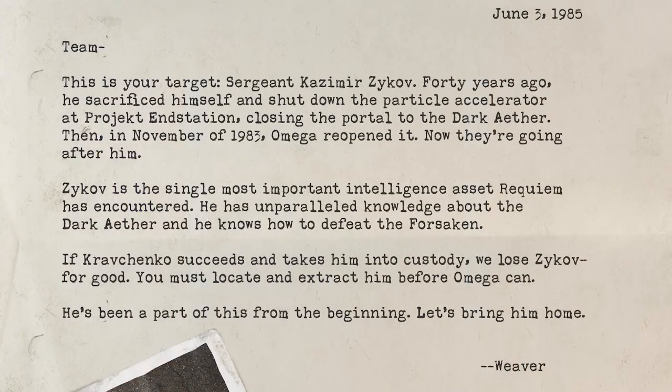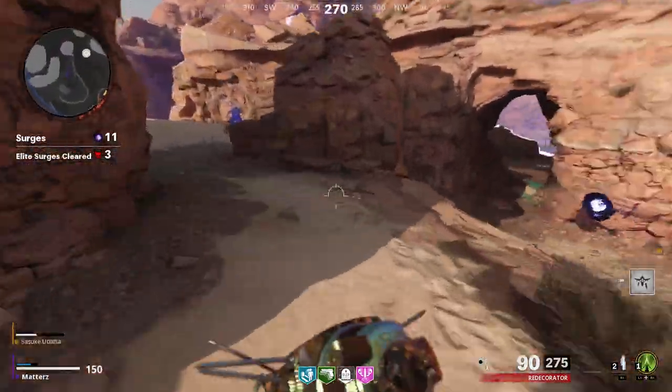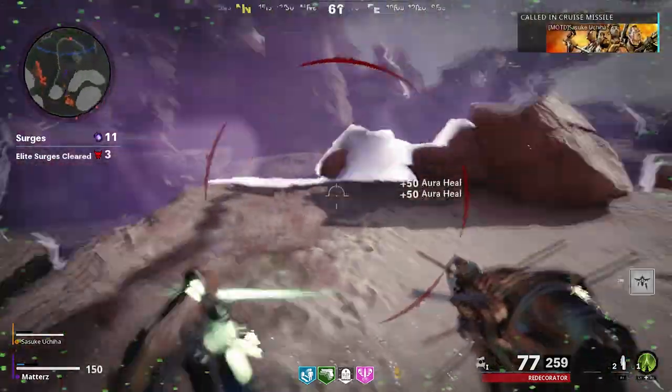Now some stuff — a letter from Weaver to the Requiem team. It says: this is your target, Sergeant Kazimir Zykov. 40 years ago he sacrificed himself and shut down the particle accelerator at Project Endstation, closing the portal to the Dark Aether. Then in November of 1983, Omega reopened it. Zykov is the single most important intelligence asset Requiem has encountered — he has unparalleled knowledge about the Dark Aether and he knows how to defeat the Forsaken. If Kravchenko succeeds and takes him into custody, we lose Zykov for good. You must locate and extract him before Omega can. He's been a part of this from the beginning — let's bring him home. Treyarch is confirming here that Zykov is the target everyone's looking at in the Dark Aether — Omega knows about him and wants him, and Requiem does as well.